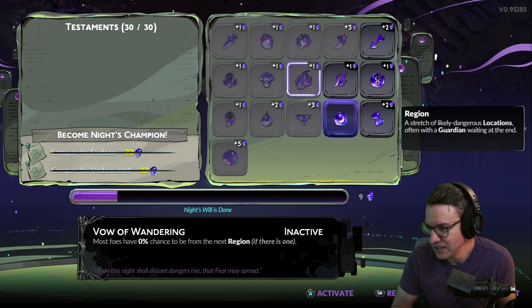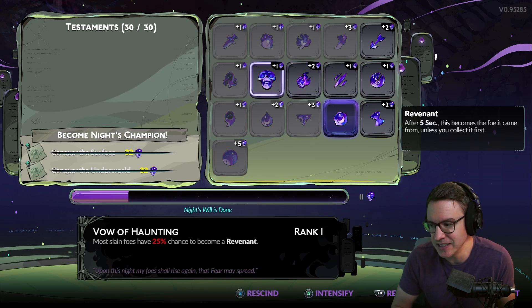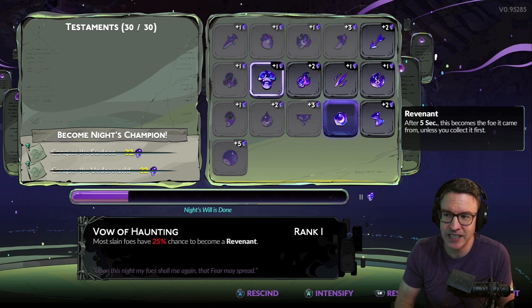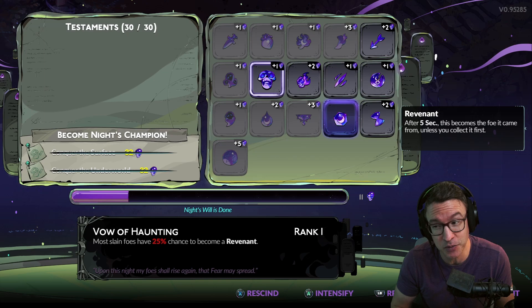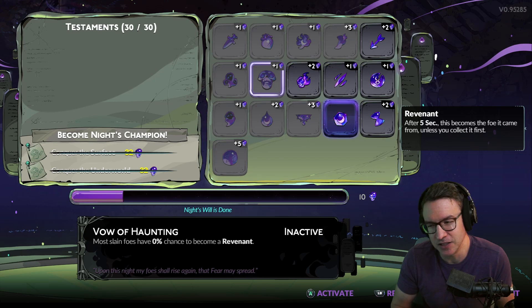Some people don't mind Vow of Wandering — this is where you might find enemies from other biomes. The thing is their health is going to be much, much higher, so this one's a little bit risky, but I could put one on there. Vow of Haunting — once again this is going to take up a lot of time. I don't know if it's really worth two points to get it to 50%; maybe 25% is reasonable, but you're going to have to run around and pick up these little green skulls that enemies drop, because if you don't pick those up, an enemy comes right back. Especially when you kill those big enemies with lots of health and armor, you're going to need to pick those up because if they spawn back in, it's a real bummer.